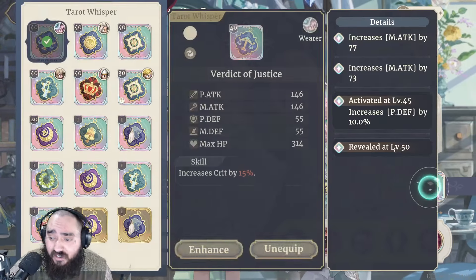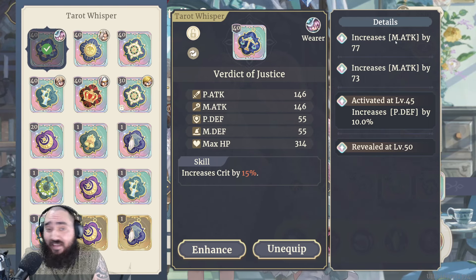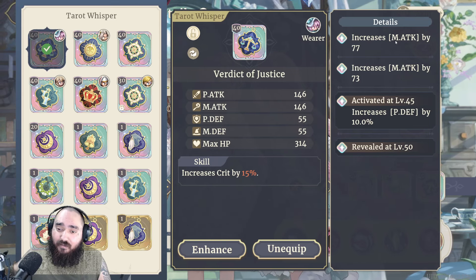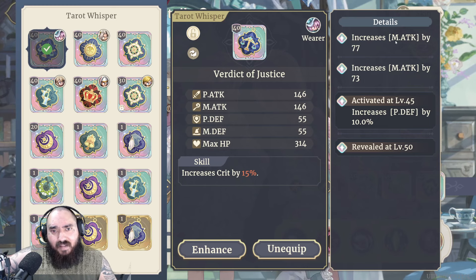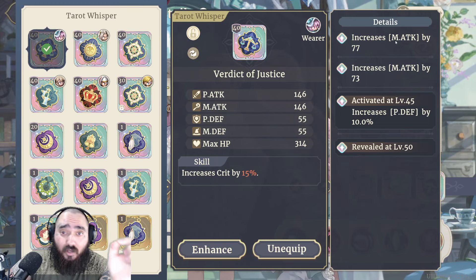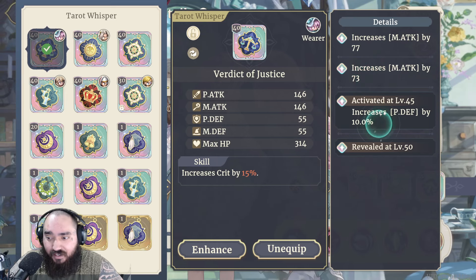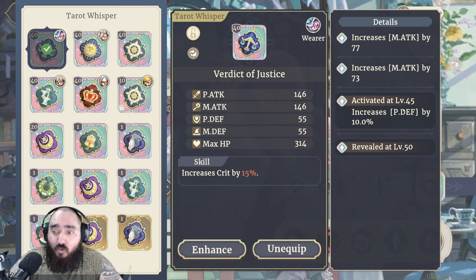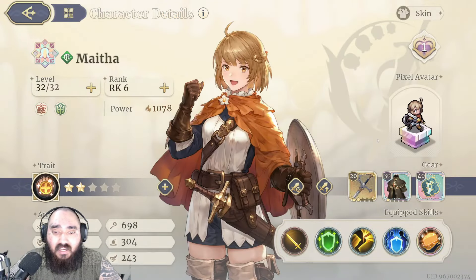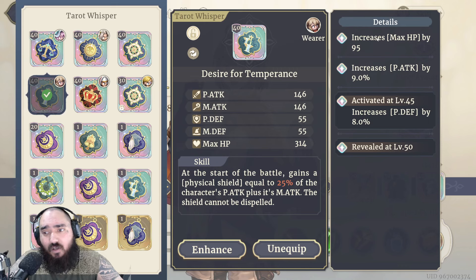When leveling and optimizing cards for DPS characters, you want magic attack. On the topic of flat versus percentage — in every gacha game without exception, flat stats are better early on, but over time percentages give much greater returns. So early game, flat is fine; late game, focus on percentage stats. For tanks, prioritize physical defense, max HP, etc. For example, this card is decent for a physical character — it has physical defense, physical attack (even at a minimum roll), and max HP on the first line, which is a near-max roll.